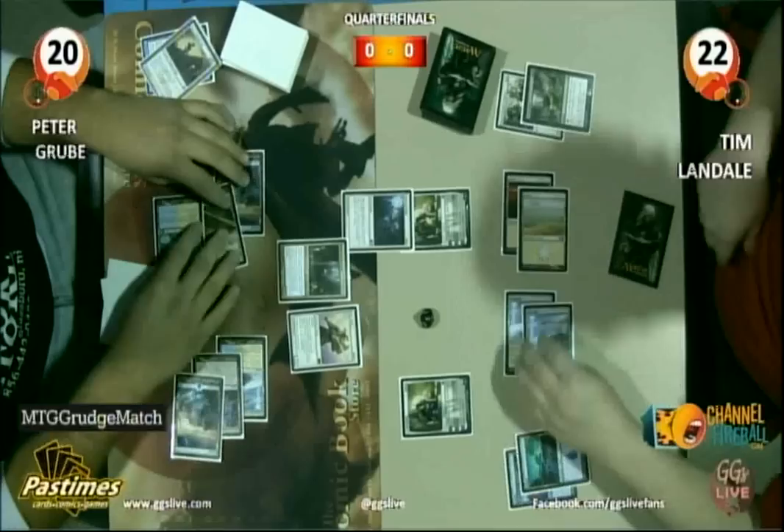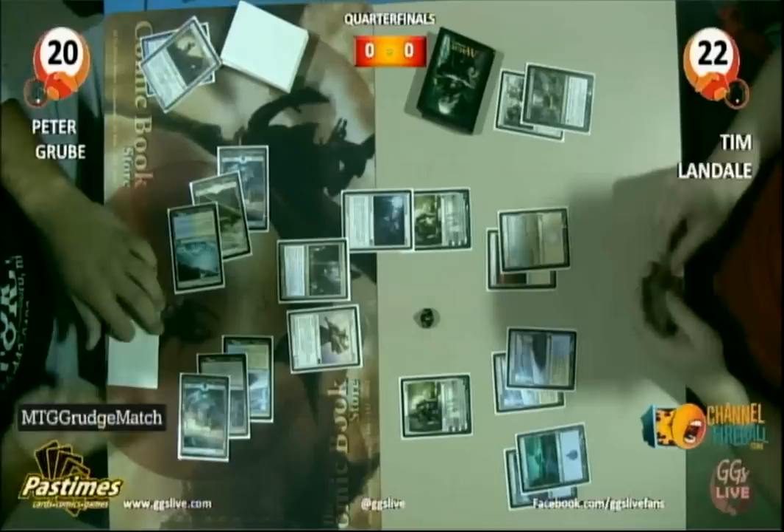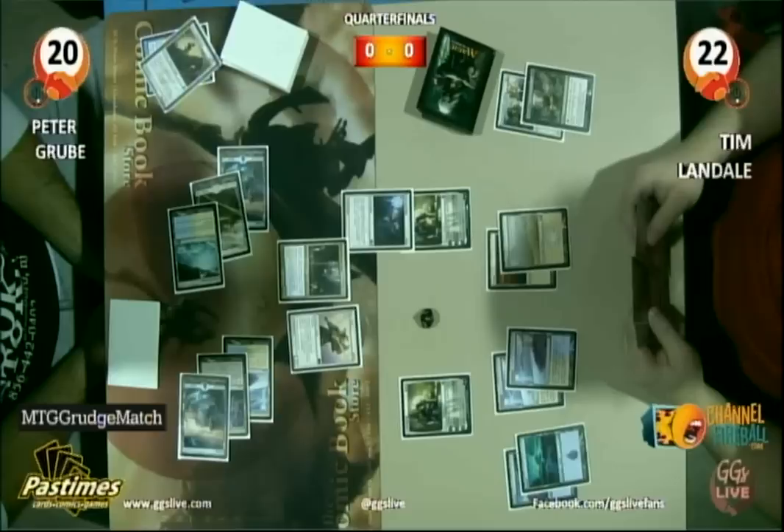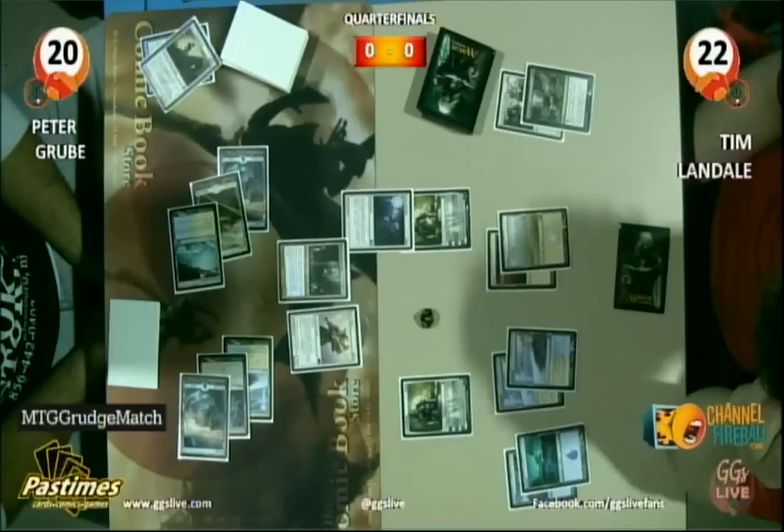Sun Titan comes out for Peter Grubb, bringing back the recently destroyed 2-2 Hexproof. So Elspeth's first ability — is that minus 2 or minus 1? Minus 2. Minus 2, plus 2, minus 5. So he can't really get Elspeth exactly to 5 unless it gets attacked. It's at 2 right now, so it got beat up last turn by the token.